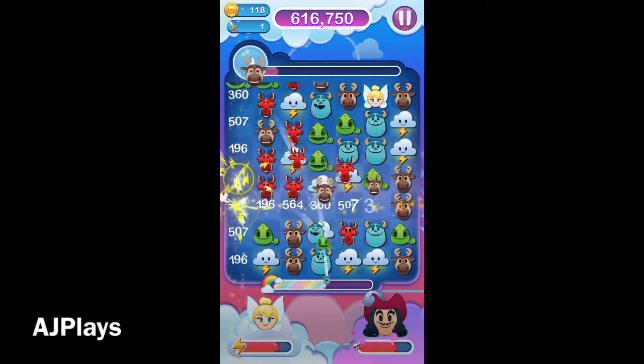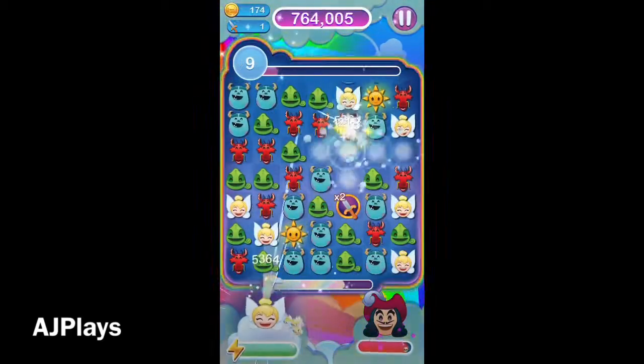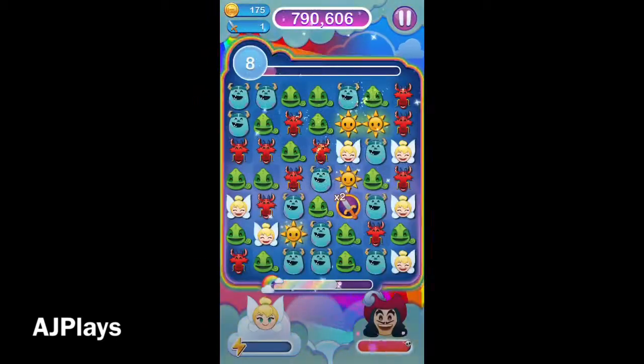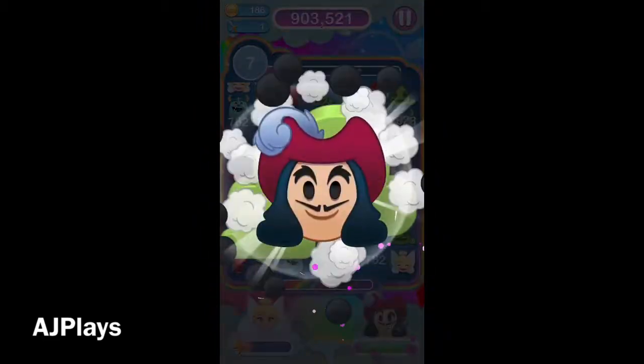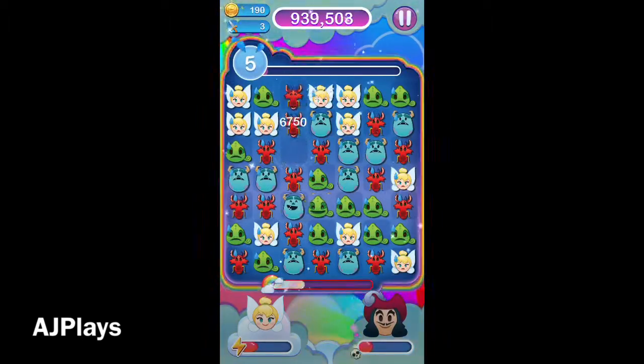We've got one, and because it's Tinkerbell — she's a lucky emoji — we can multiply that by two. So we've actually completed that map, which is great. We get to see what the prize is in the chest inside, and we'll get a double sword as well. This brings our total to three.